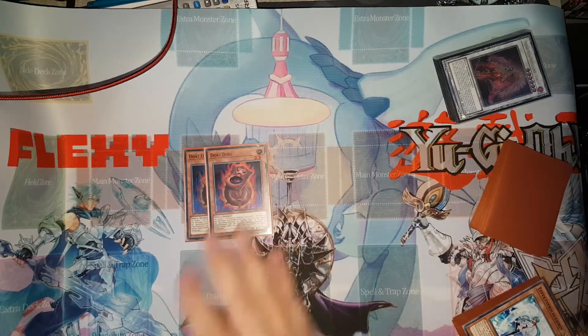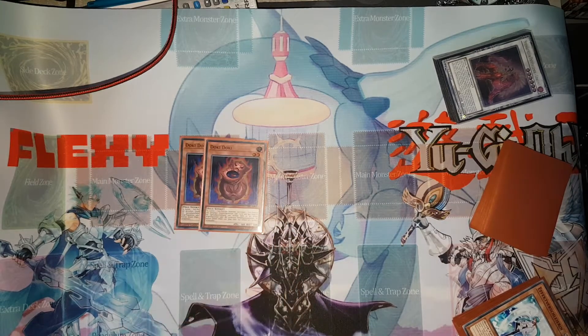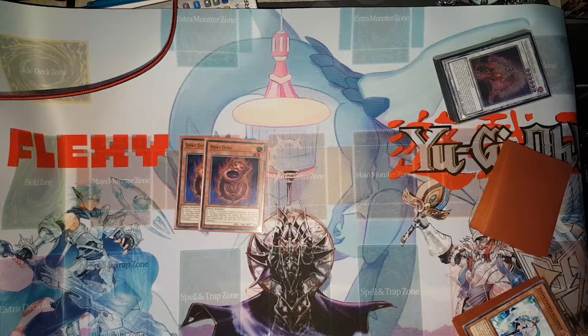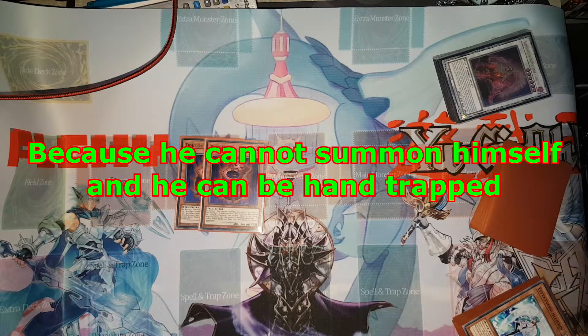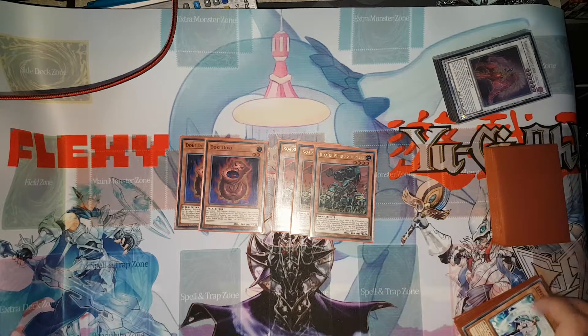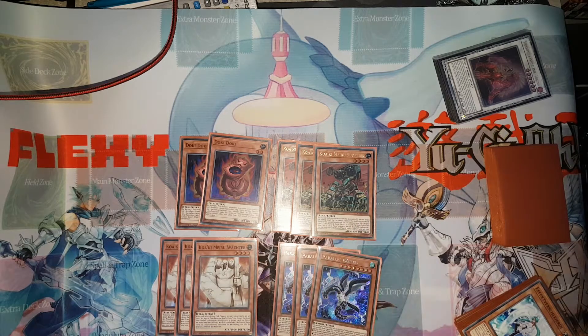For other Rock extenders, I'm playing two Doki Doki. Doki Doki can sometimes be a decent normal summon, but usually you just want to special summon it. It's a level two Rock monster, and it can turn any Rock monster in your hand into an extender from the deck. Playing three is a little much, so two is optimal. There's also Quakimary Supplier, which is an extender that searches on summon — it's a level four Rock monster. The card you usually search with it is Quakimary Guardian, which is a monster negate, so if you special summon it with an Adamancipator effect your combo is essentially brickproof.